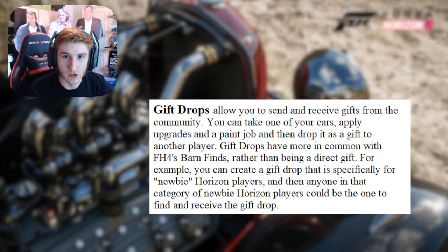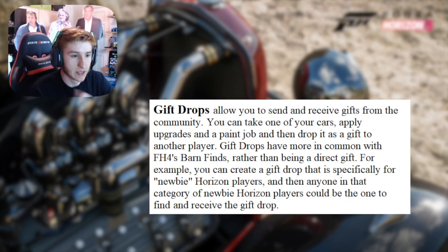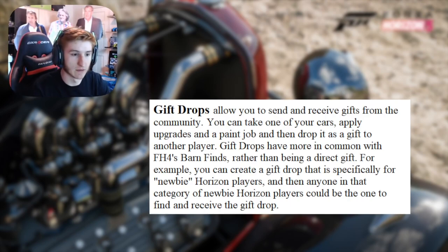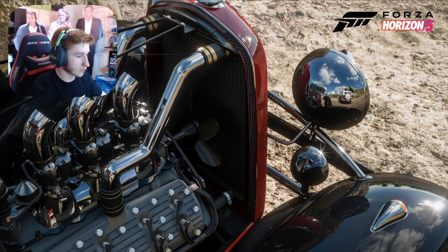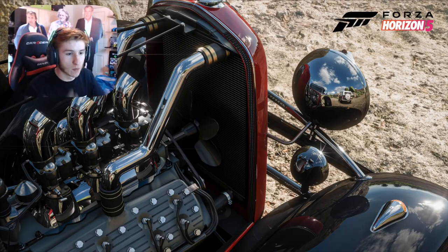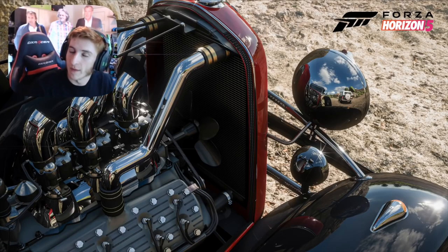Now let's talk about something called Gift Drops — a very interesting feature. Gift Drops allows you to send and receive from the community. You can take one of your cars, apply upgrades and a paint job, and then drop it off as a gift to another player. Gift Drops have more in common with Forza Horizon 4 barn finds rather than just giving a car directly to someone. For example, I could create a Gift Drop of a car, then mark that Gift Drop for a newbie, so anyone in that category of a newbie Horizon player could come across and be the one to find it. There will be more information on how this works specifically in the future.